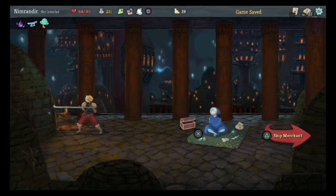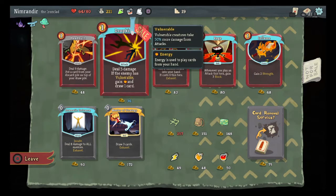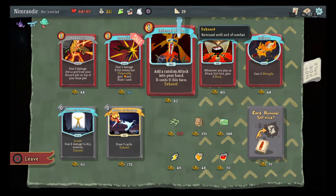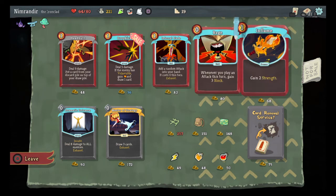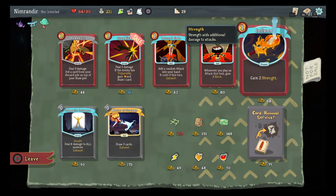Let's see what the shop has for me. I have 200 gold. Dropkick: deal 5 damage if the enemy has vulnerable, gain an energy and draw a card. There's another copy of Rage, which is really nice. I also kind of like Inflame.